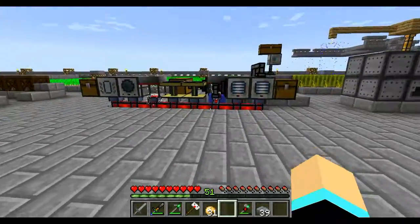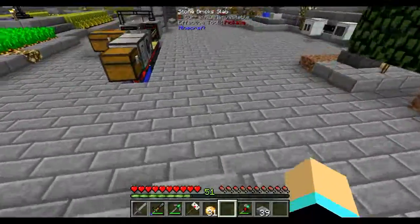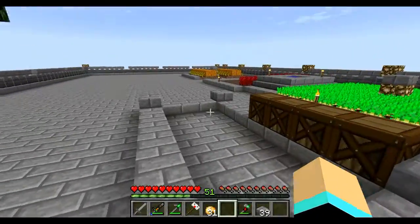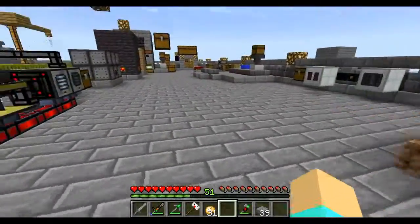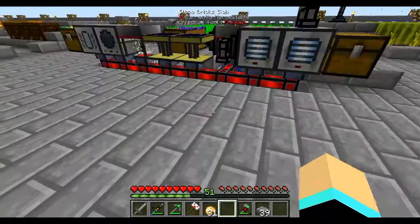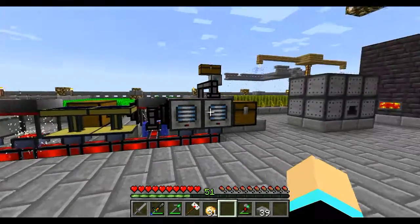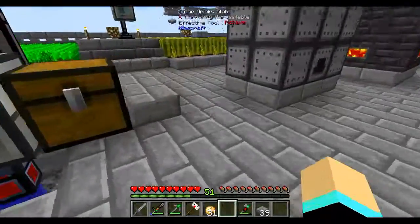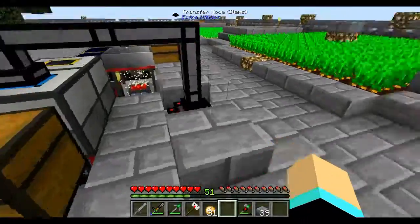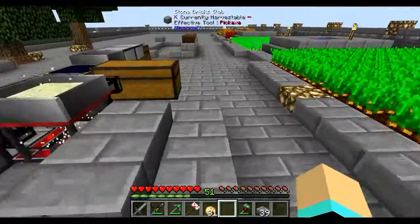I need to rearrange this though. My storage doesn't start till here, which is good. I need to put a torch or two in here but I'll keep an eye on it. There's more cobblestone over here because the cobblestone generator is gonna stay over here. I know I'm sticking out - I didn't want to, but I have no choice.